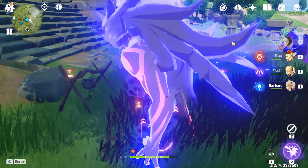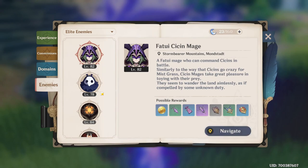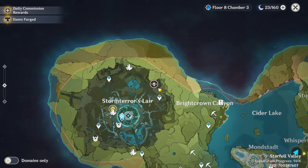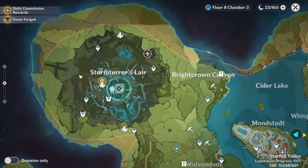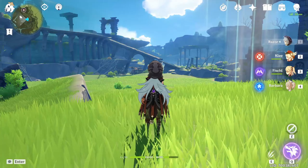After killing the first one, go back to the book, go to Enemies → Elite Enemies, scroll down, and click on this enemy again. You'll notice the level shown may have changed. Click Navigate again and the next location shown on my end is at Stormterror's Lair, so I'm heading there now.